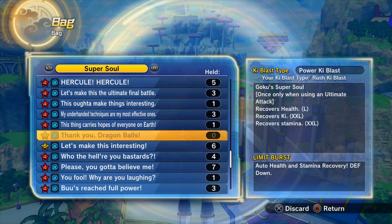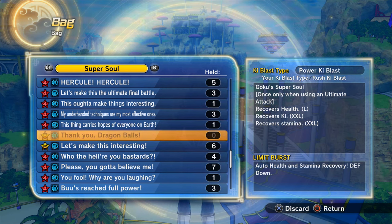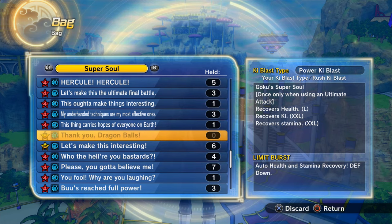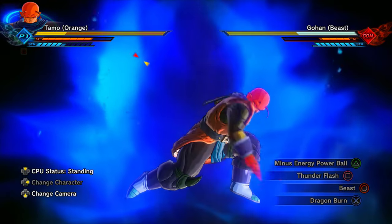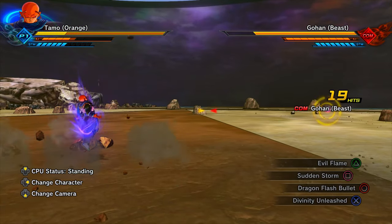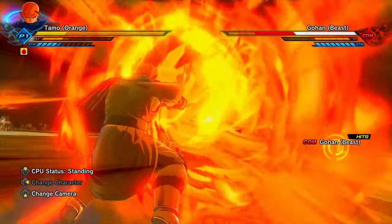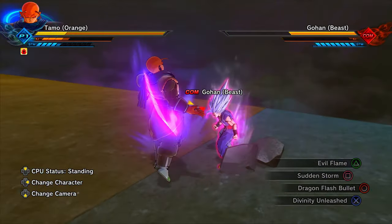Number 2: 'Thank you Dragon Balls.' This super soul activates the very first time per match you use an ultimate — it doesn't matter if you're successful, as soon as you input it the super soul activates. It gives you a large recovery to your health and an extra extra large recovery to both your ki and stamina. The limit burst is also health regen and stamina so you get even more back on top, though you do receive more damage while it's active.